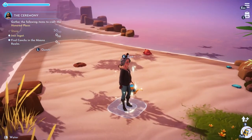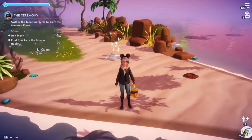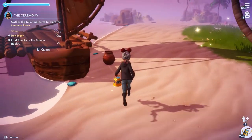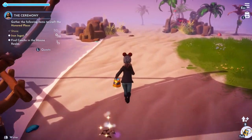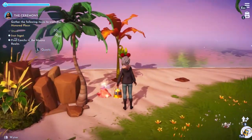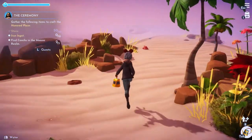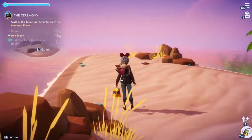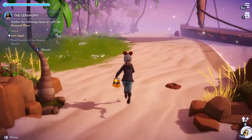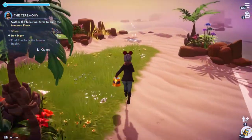Now we are in Moana's realm and we need to find three of her conch shells. There's one — they're really easy to find, guys. They're just along this beach; you just have to walk it. Also, keep in mind you need iron ingots — ten of those. To make one iron ingot you need iron ore, and I think five of them per ingot. So get working on that if you're going to do this quest. Go find iron ore ahead of time so you can get through this a lot quicker. We have all three conches now.